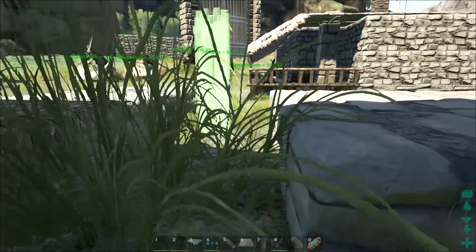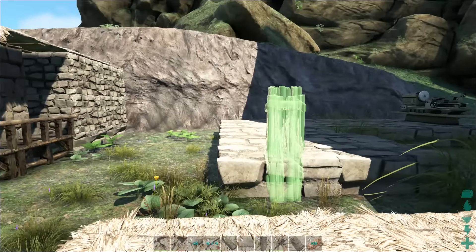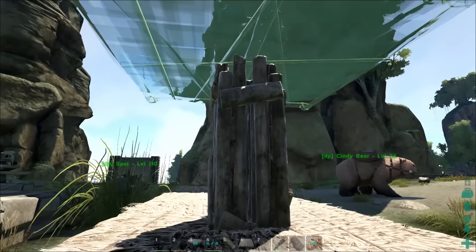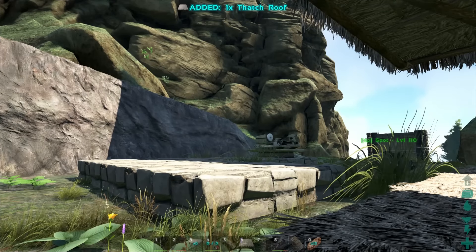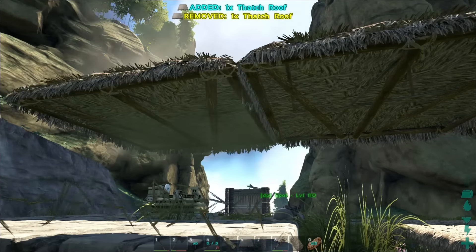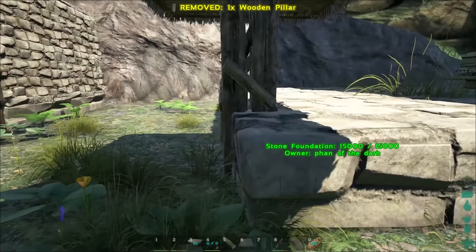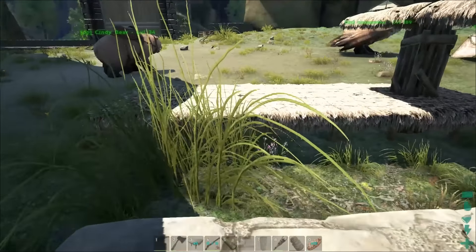So what do we do? We use tricks. I've set up some foundations kind of offset from the ones over there. And then what we're going to do is get a pillar and a roof — and if I've got enough materials on me — like so. So then we come here, and we've got our pillar placed where we want it.